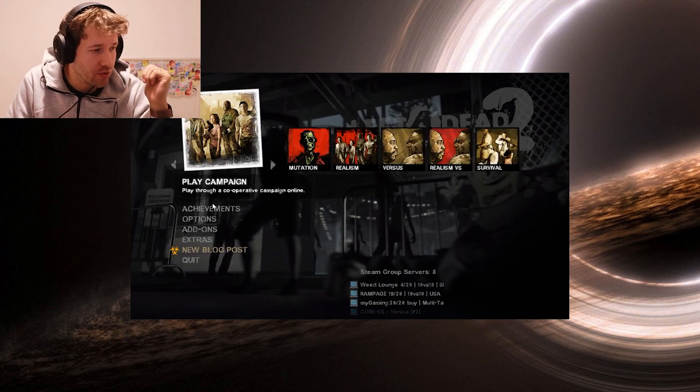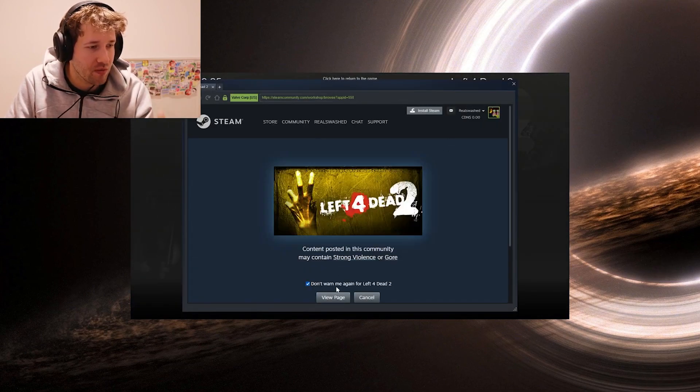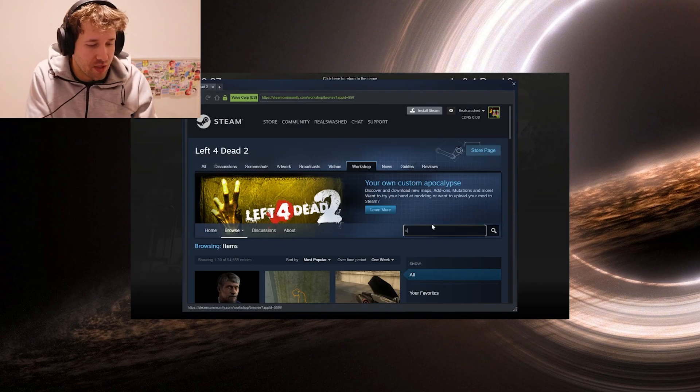So I'm just going to quickly show you. You want to go to Add-ons, Browse Workshop, and just type split screen.